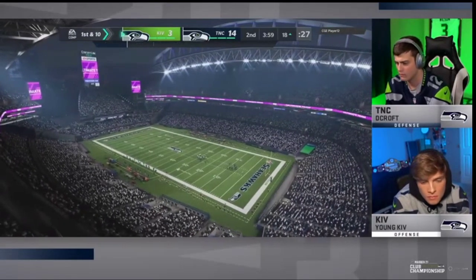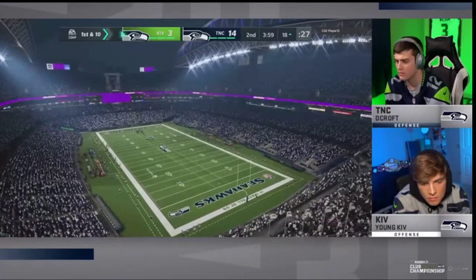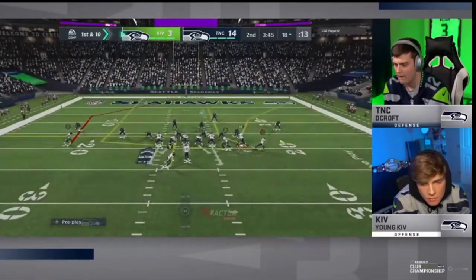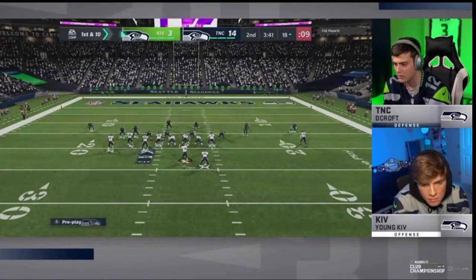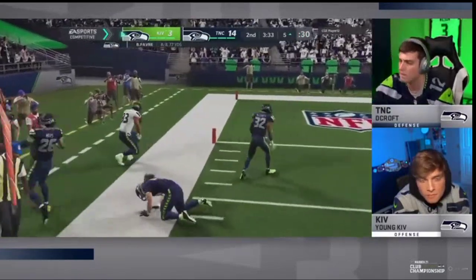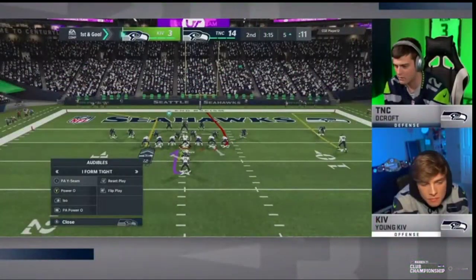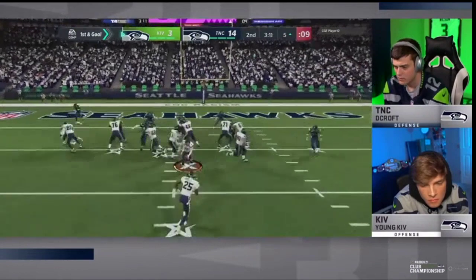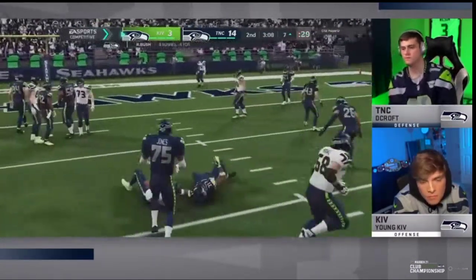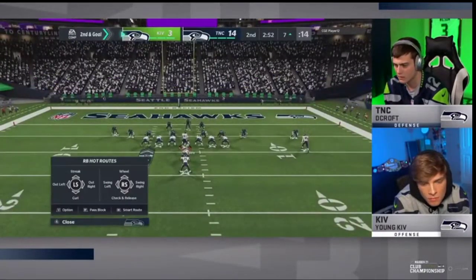That brings up first and 10, ball on the 18. Kiv is going to go to double post. If you just look at the defense DeCroft is playing, he's basically just letting Kiv drive — DeCroft's game plan in a nutshell was to basically let Kiv drive on him, try to get a couple key plays with his user rush, and then stop him in the red zone. And that's exactly what he did. Kiv's decision to run I-form tight mostly in the red zone just didn't work — DeCroft was able to shoot the gap, stop the I-form power O, and really control things when Kiv is not in gun bunch.